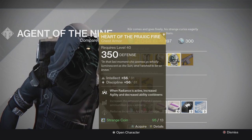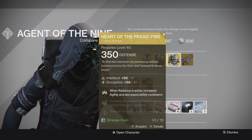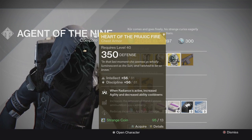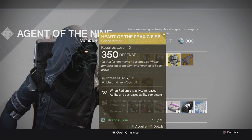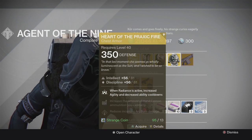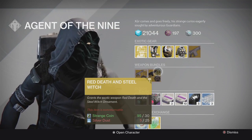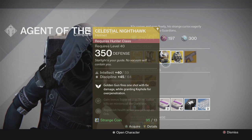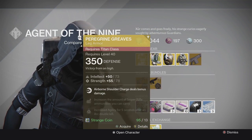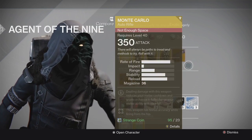Then there's the Heart of Praxic Fire — 81 Discipline, another really good roll. When Radiance is active, it increases agility and ability cooldown. It's not a must-have chess piece for Warlocks, but it looks really cool with those robes. Buying recommendation: PvE players grab the Celestial Nighthawk, PvP players grab the Paragon Greaves, and if you just don't have the Heart of Praxic Fire yet, pick that up.